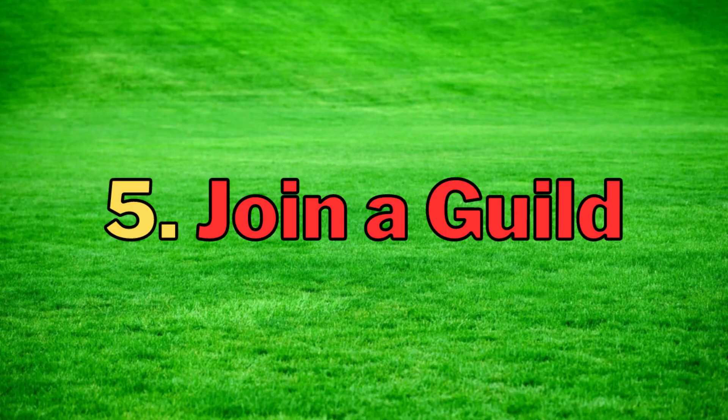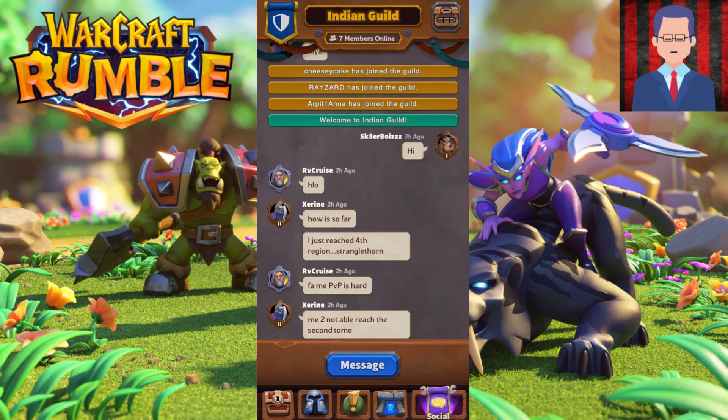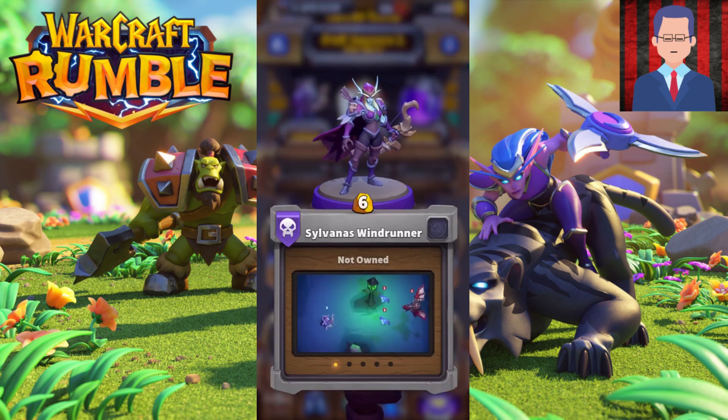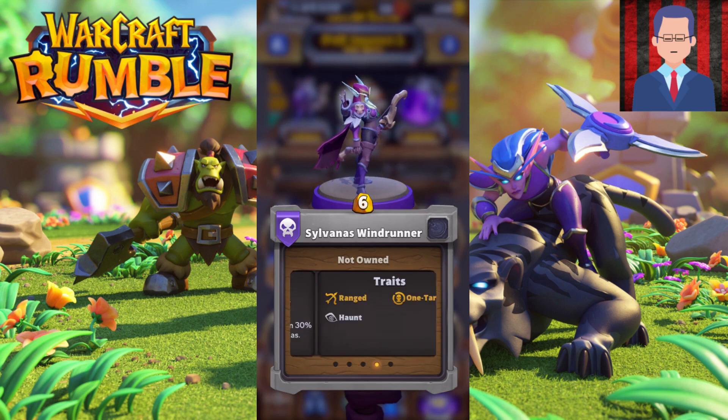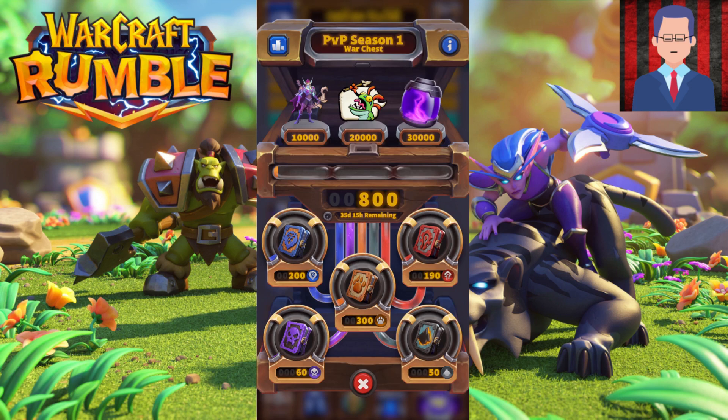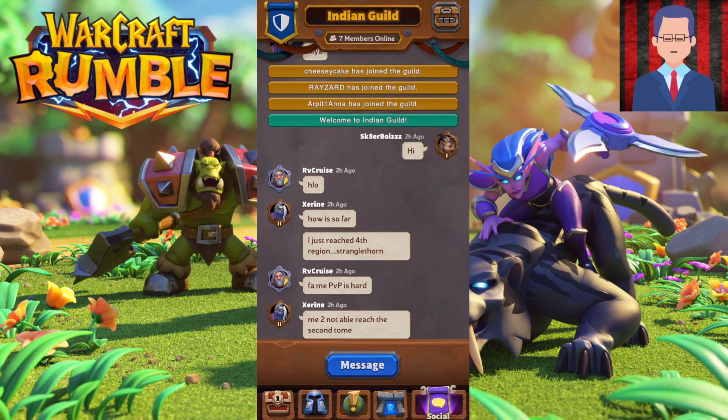Tip number five is joining a Guild. Joining a guild is very important. If you press the top right-hand corner shop, you can see rewards you can unlock just by playing the game alongside your guild members. For example, there's a Sylvanas Windrunner waiting — you just need to reach 10,000 points, which you unlock naturally by playing. Find a guild to join, have fun with your guildmates, and communicate via the messaging system.